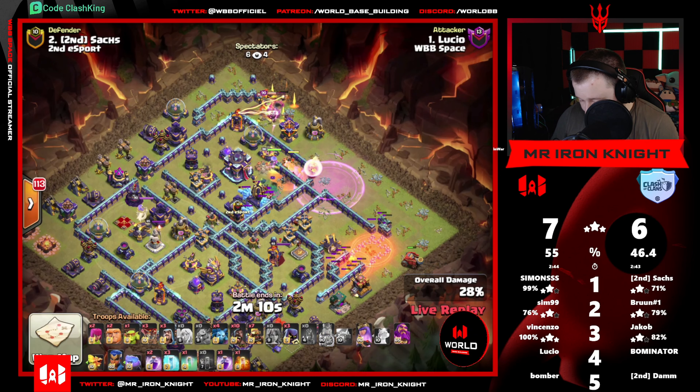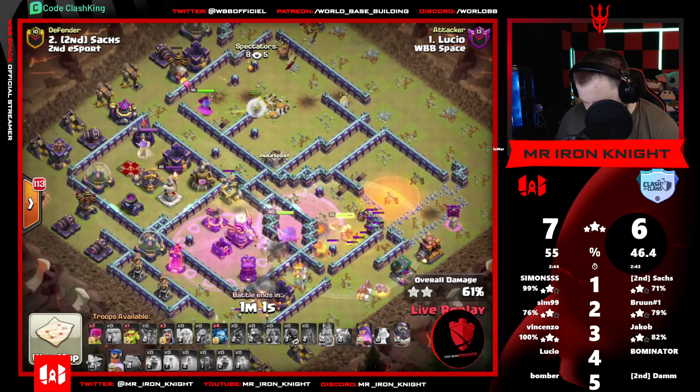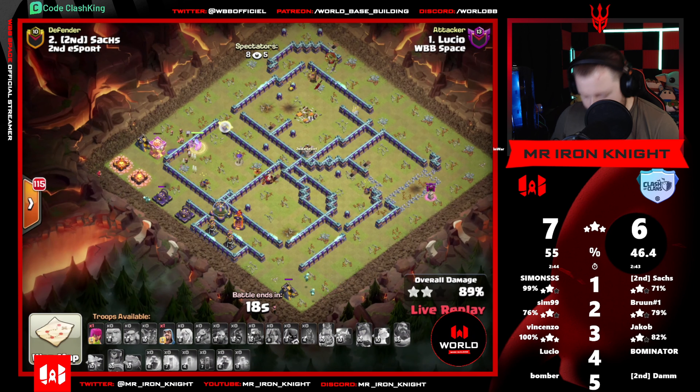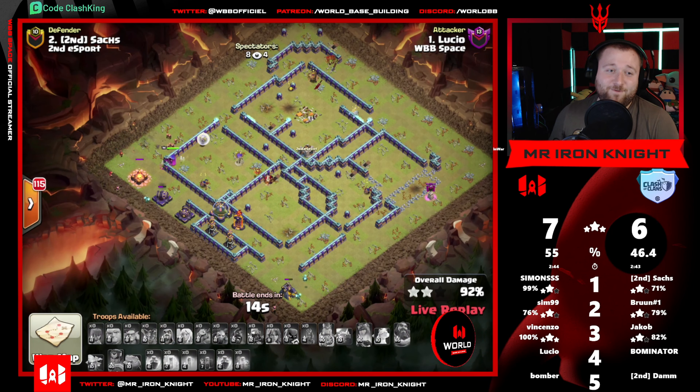Queen is just absolutely annihilating this base. I don't know where his hog riders all went - I was so distracted by the queen charge. Warden's tome popped now. We're trying to think about how this attack fails and I really can't think of it. It was so well set up - flame flinger got so much work done. He's got the cleanup troops in. Queen going into the core defenses - RC is in there, there are so many tanky structures. Come on, 22 seconds - no way this time fails. Come on!